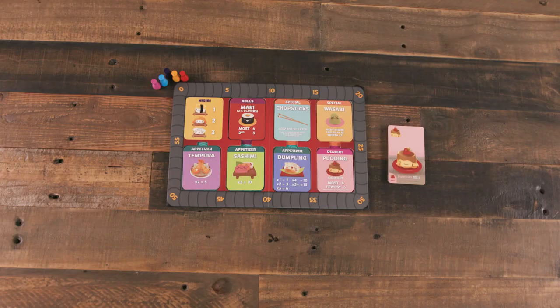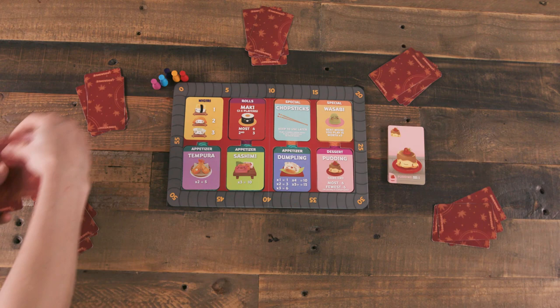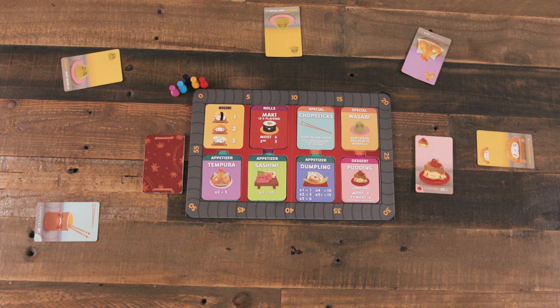Gameplay occurs over three rounds. During each round, players will be dealt a set of cards and may select one to keep, playing it into their personal scoring tableau right in front of them. Then they'll pass the remaining cards in their hand clockwise to the next player, and receive a new hand from the player to their right. The process repeats until all the cards are gone, ending the round. Depending on the cards in their area, players then score points.